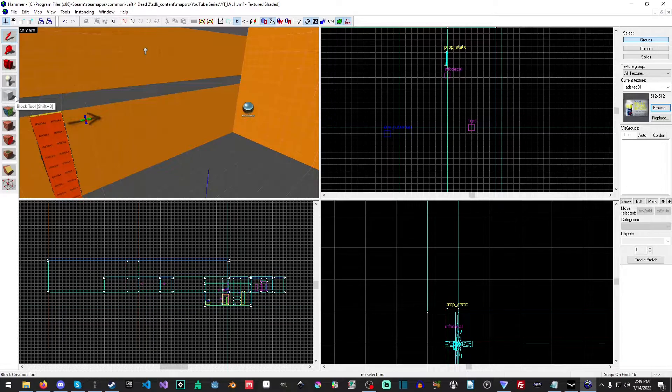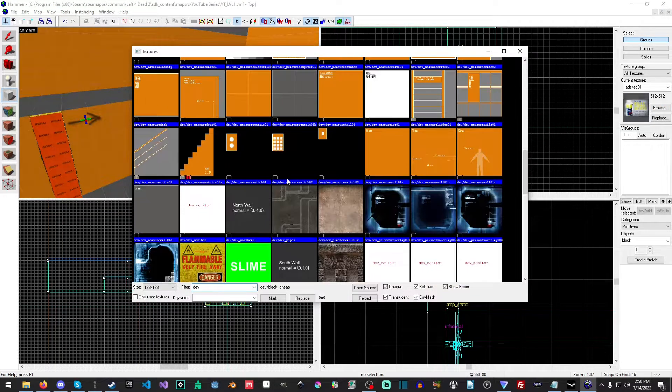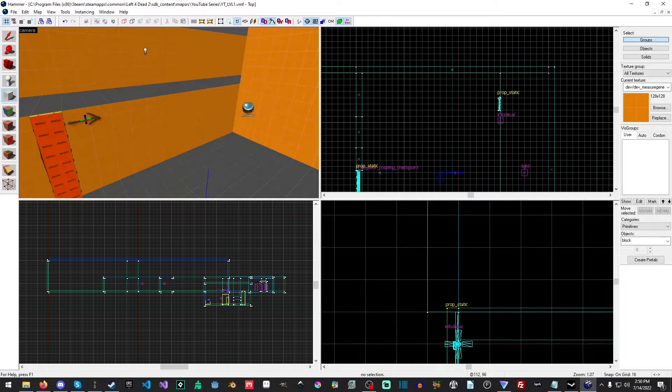So let's go ahead and get started. We'll hit Shift+B to open up the block tool and then we'll type in 'dev' and scroll down and select our wall texture, and make sure I'm in the right spot.